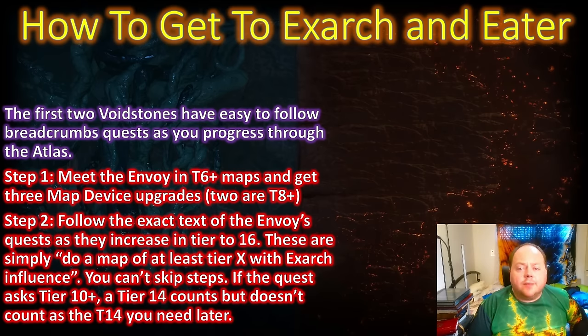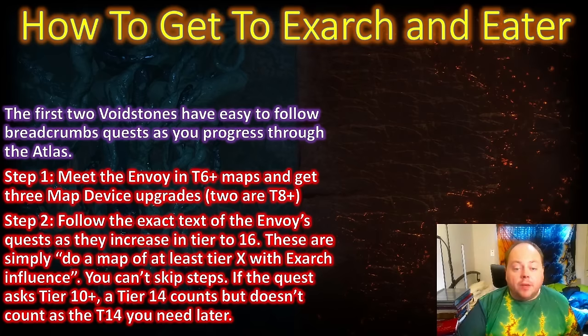You'll then want to follow the exact text of the quests given to you from the Envoy. He's going to tell you to do a Tier 8 map while the Searing Exarch watches, then Tier 9, Tier 10, Tier 11, and so on all the way up to Tier 16. At each step, anything higher will do, but that won't give you credit towards the later step. So if you have a higher-tier map than required early in progression, it doesn't skip you past multiple steps — it only lets you progress past one step.